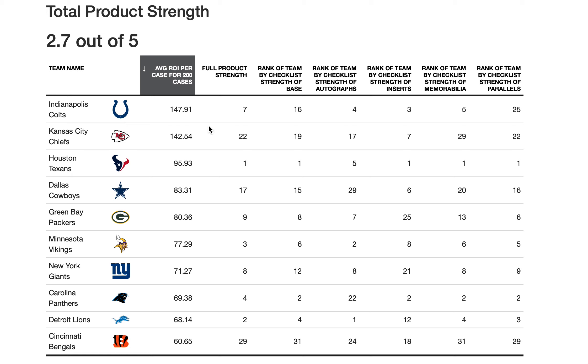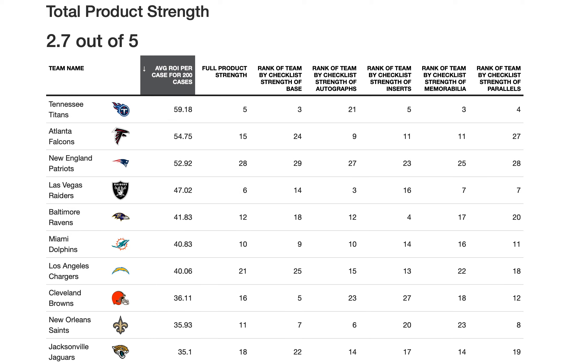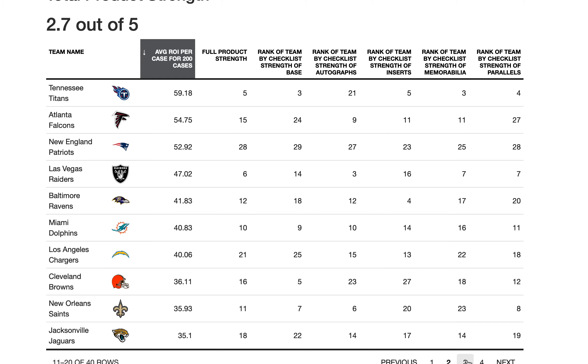Now I'll tell you where you get the most bang for your buck. Over 200 case breaks, when I calculate all ROI and assign prices to everything — inserts, parallels, autos, memorabilia, even base cards — I get an average ROI of $147.91 for the Colts, and it goes down from there. Take screenshots of this. I also include the product strength for each card type per team. The Texans have the best checklist with the highest value players, but overall across 200 case breaks I wasn't hitting those great cards as often as I was for the Colts.